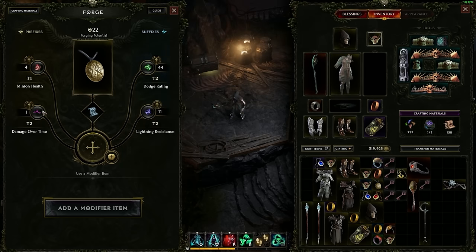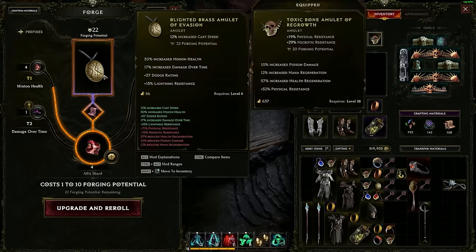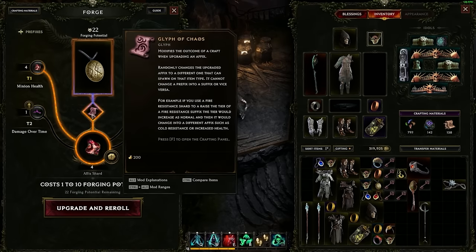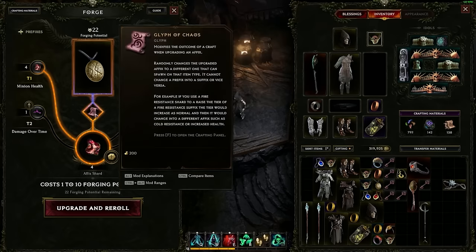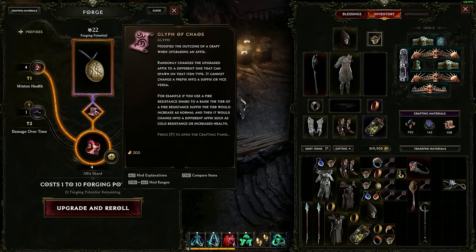Let's say I really loved this amulet — it came with minion health, damage over time, and dodge rating — but I didn't like the lightning resistance. Or let's say I'm not using a minion build, so I don't care about minion health. That's where glyphs of chaos come in. Acquiring all of these glyphs — you just find them on the ground as you're playing through the game, from enemies, from monoliths, there are many sources. Glyphs of chaos are great for re-rolling things that you don't want on your piece of gear.